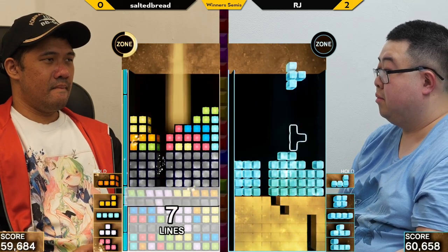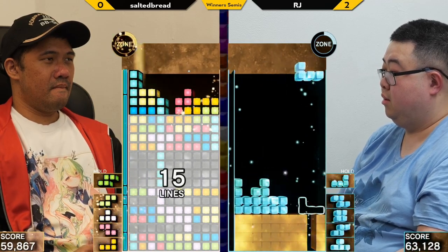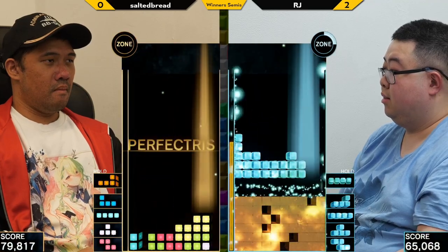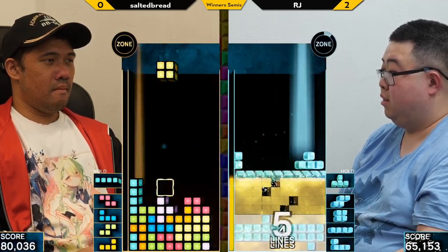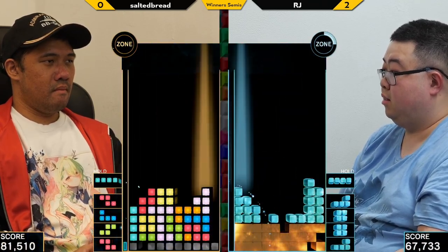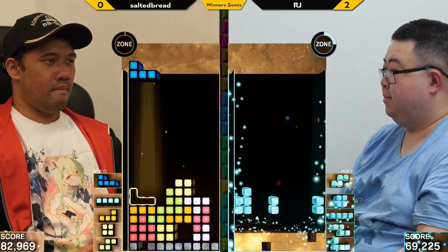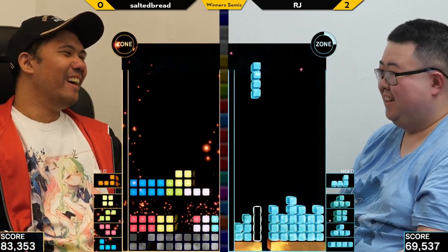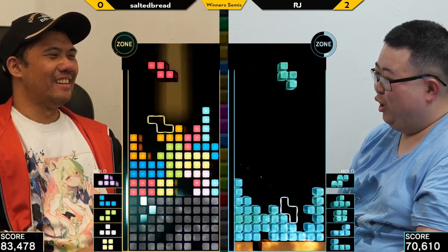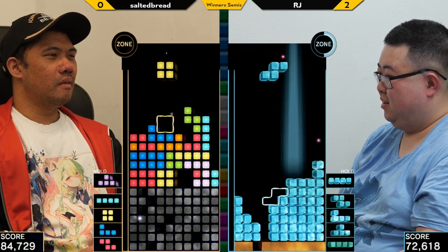Garbage is about to get really messy. If you activate zone before the score hits that threshold, you still gain the full duration of phase two — but the attack you send is phase three garbage, which is kind of broken. Scores are about to reach six digits, and it's only when one player reaches sixty thousand that zone phase three activates.